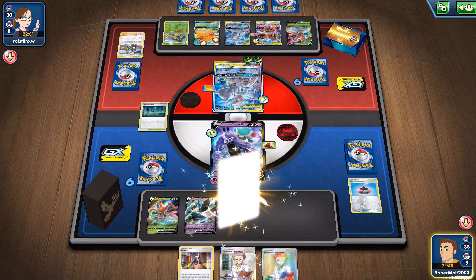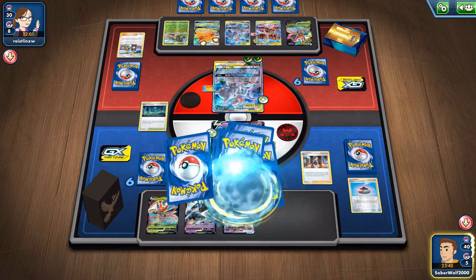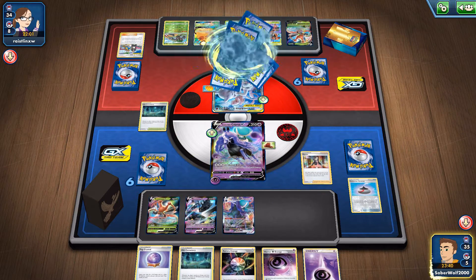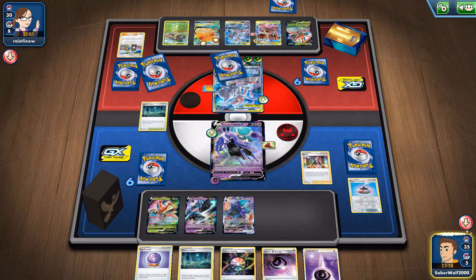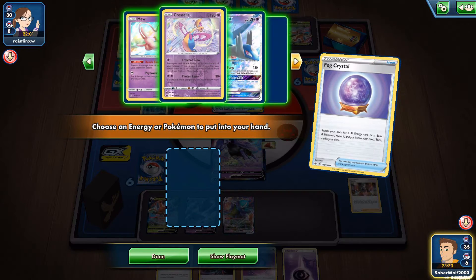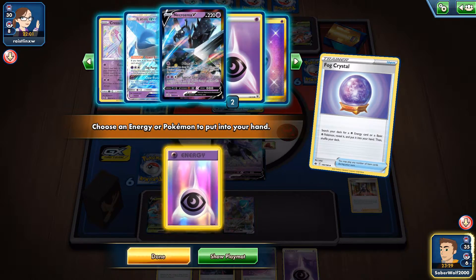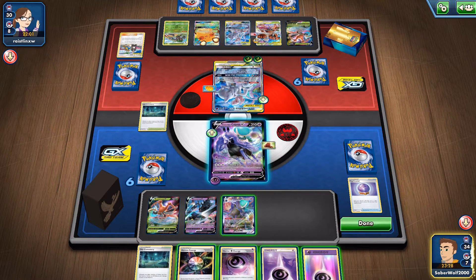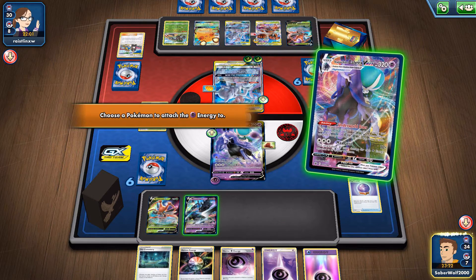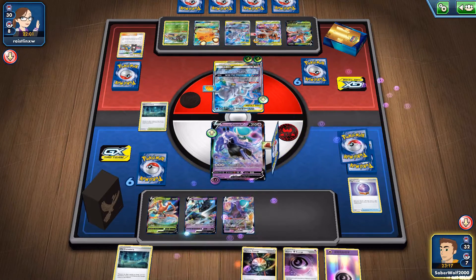Let's get our VMAX out. I'm going to use Marnie because I don't want to discard double supporters. We get the Fog Crystal. Get another Old Cemetery, and I get a few basic energies. Let's use the Fog Crystal - should I get a Pokemon or an Energy? Let's get an Energy. Search those out while we can. And now, Underworld Door - let's start powering up the Necrozma. Put an Energy on, draw two.